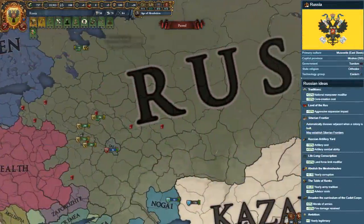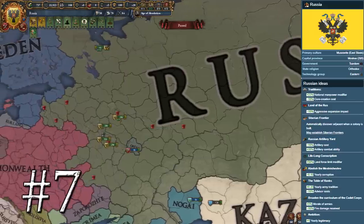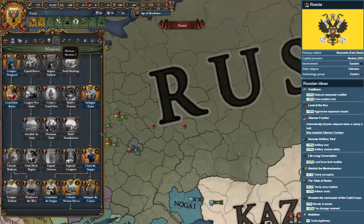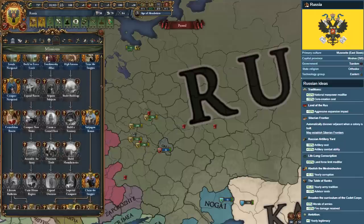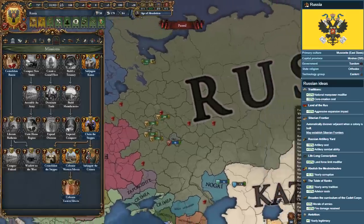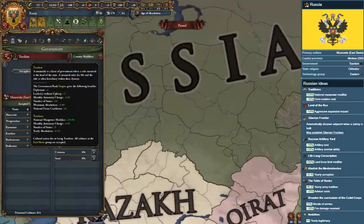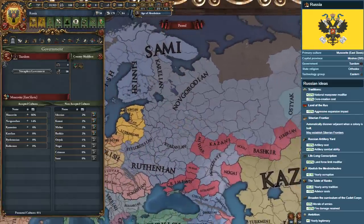At number 7 on our list is a sleeping giant that lies to the east of Poland: Russia. Welcome to the freezing powerhouse that is Russia. Formable by any East Slavic cultured nation, usually Muscovy or Novgorod, Russia is a natural fit for any player who wishes to embark on a well-balanced world conquest. Combining military ideas that focus on manpower from the country's innumerable peasants, with colonization ideas that allow you to send free colonists to Siberia, Russia is truly the jack-of-all-trades in EU4. Russia has an amazing government form that gives additional manpower modifiers, absolutism, and autonomy reduction.